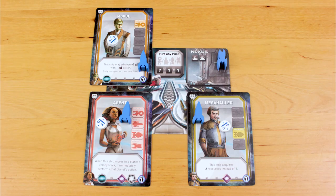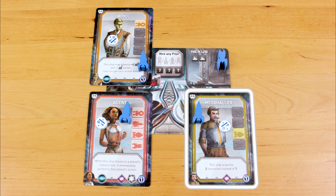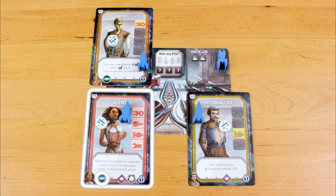Each drone you hire is worth one point apiece, and drones double the badges on a pilot's card. So the mega hauler now has two diamond badges. The agent now has two circle, two diamond, and two pentagon badges.